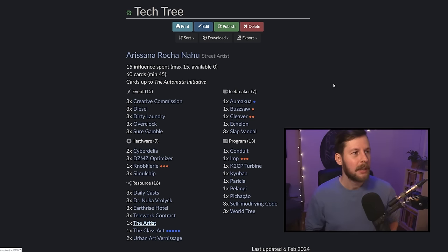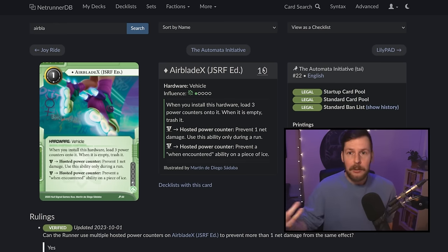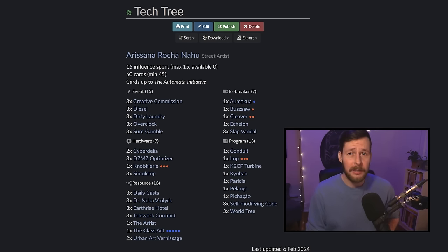Next up is hardware, and hardware is really interesting right now. Currently in the format, there's not a lot of disposable hardware that has a shelf life the same way there are resources with a shelf life. I'd argue Airblade is the closest to it right now. The issue is I don't think I'd play it in my local meta, but there are definitely a lot of metas where it's quite good — preventing net damage is good, on-encounter text is good, and once it's down to its last battery charge you just World Tree it into something else. We don't have anything exactly like this in the deck, so trading hardware to hardware requires a bit more thoughtfulness.